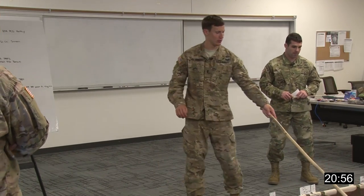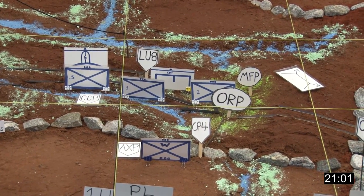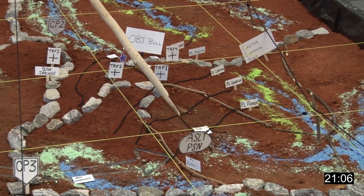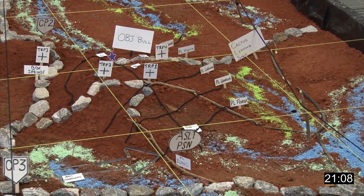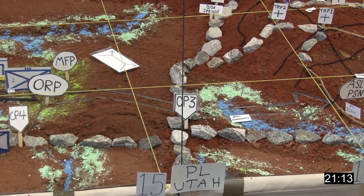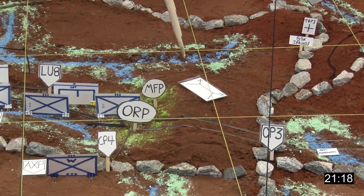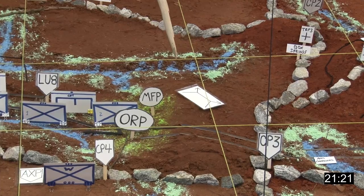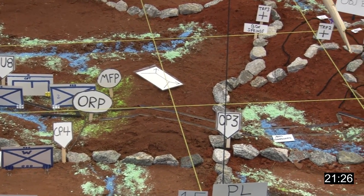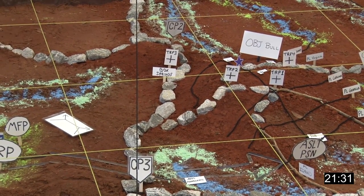That begins Phase 3 — Isolate — which ends when we have our main attack positioned in Assault Position Bravo and Support by Fire 1 in place. Critical events during this phase are the emplacement of Support by Fire 1 in a phased emplacement — initial and then full — and then undetected movement across the linear obstacle to the assault position utilizing low illumination.